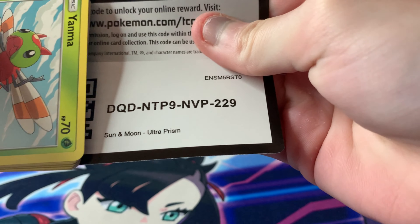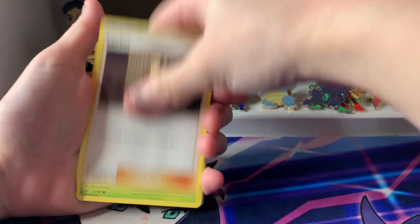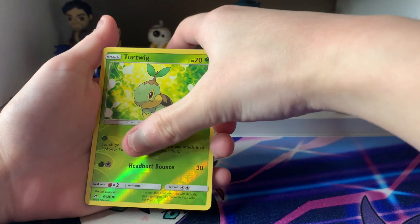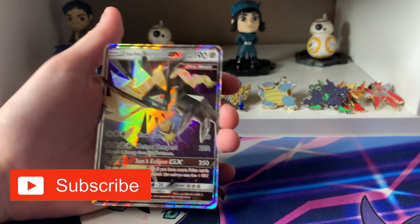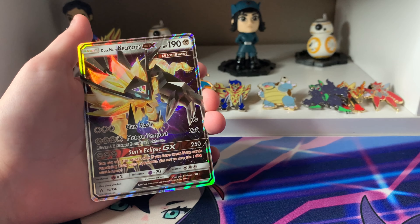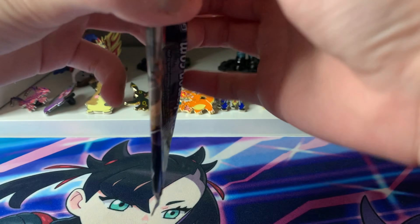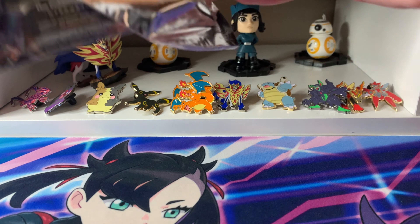Next, let us open up the Giratina pack. Here is the code card. We have a Water Energy, Gumshoos, Luxio, Looker, Yanma, Bronzor, Gible, Roselia, Chimchar, a Reverse Turtwig, and we got Duskmane Necrozma GX! I don't have this card yet. That is beautiful. Wow, look at the color and the artwork and the shine. That is beautiful, I love it. So pretty.